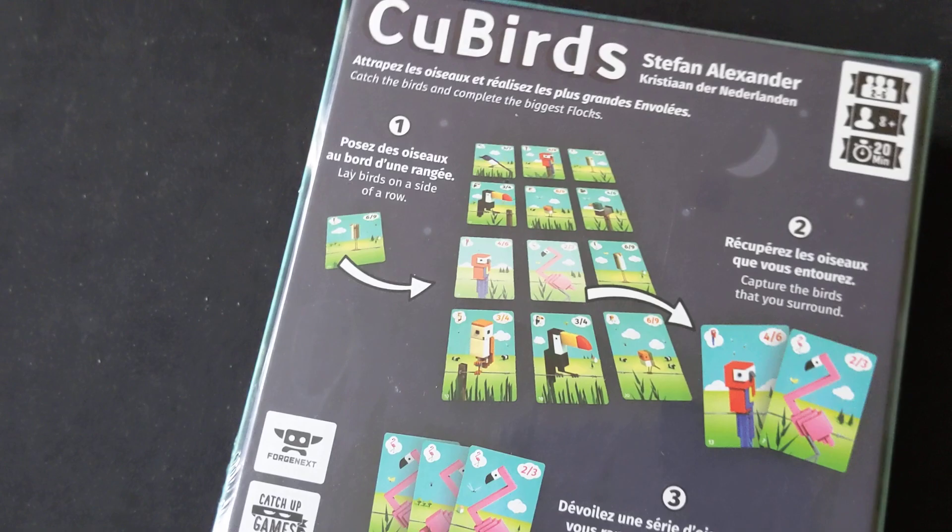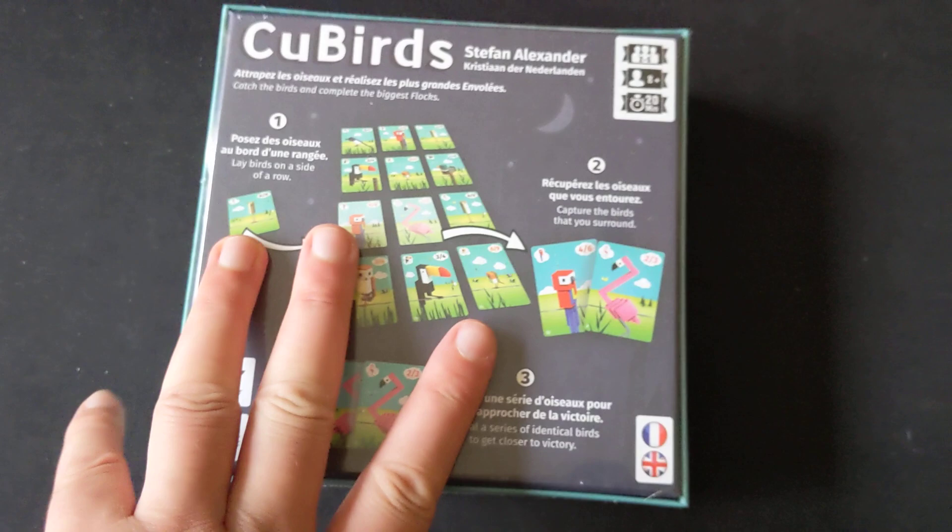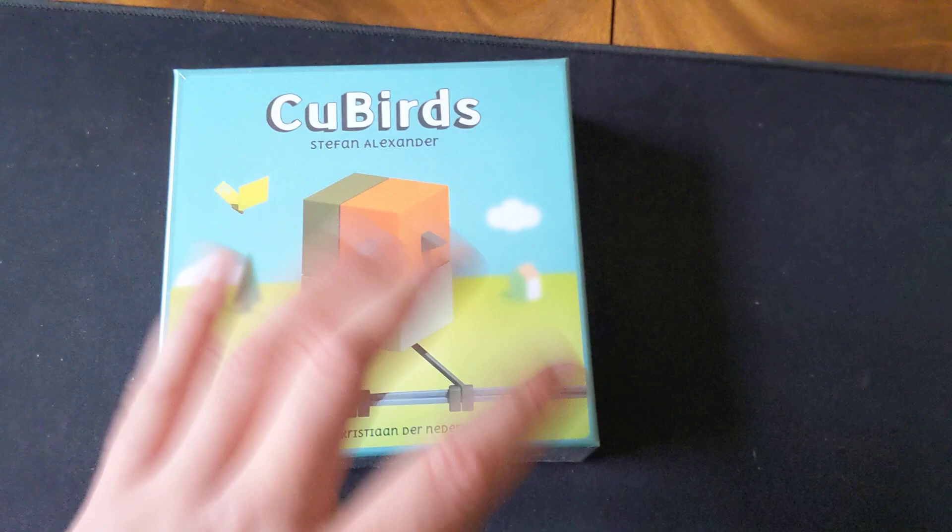Next up, another blind buy — Q-Birds by Stefan Alexander. It's another card-driven game, so I seem very card-orientated this episode. You are collecting cards and I think it has more of a spatial puzzle to it as you're trying to surround cards and score points in different ways. This was another recommendation from my Q&A session. It's still very affordable so I'm not too bothered if it's not a big hit — but sometimes these little card games that go under the radar are way better than you'd expect.